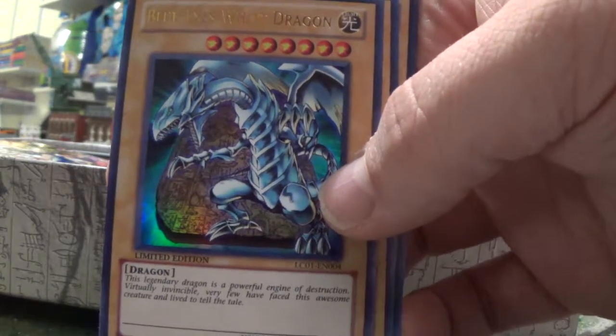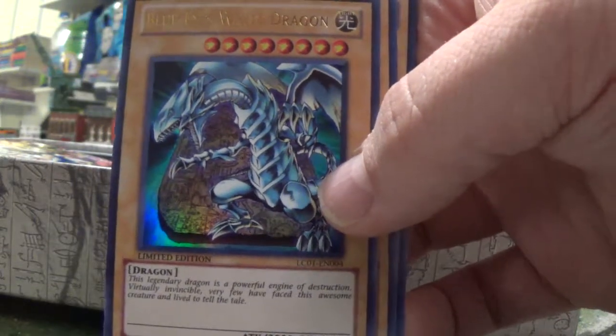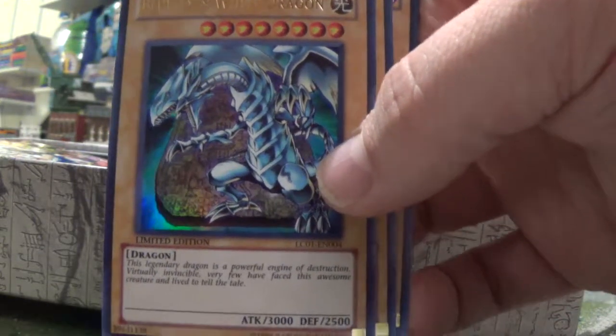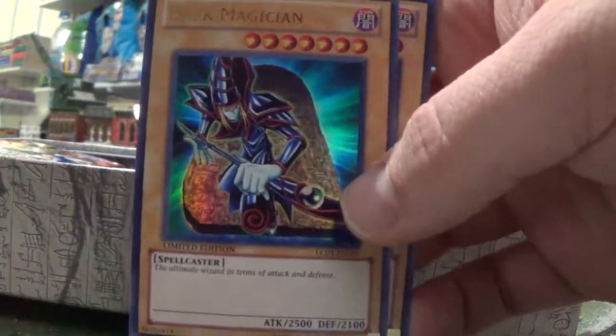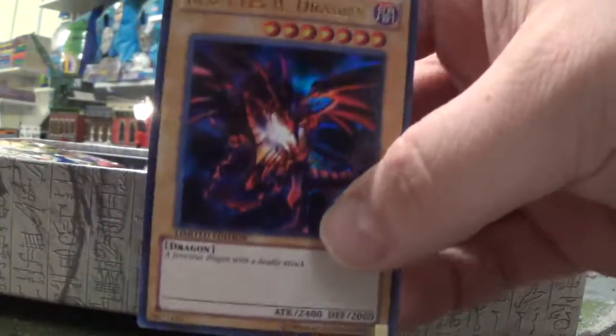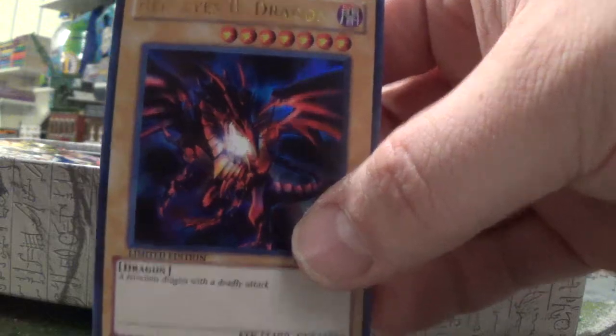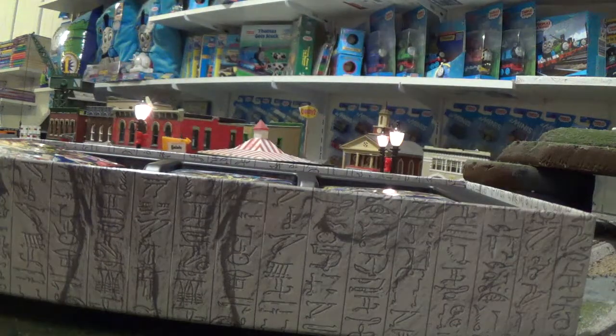There's Blue-Eyes White Dragon — looks very nice. I prefer this one in the original first edition compared to the second edition, which is the most common version of Blue-Eyes out there. There's Dark Magician — very nice. And then, of course, the fearsome Red-Eyes Black Dragon — Joey's card. I think I got a Red-Eyes in the other pack, several of them actually. So those are the God cards — I'm putting them off to the side.